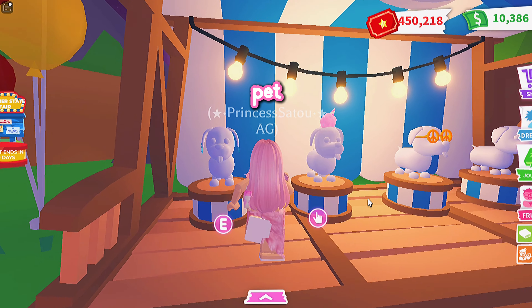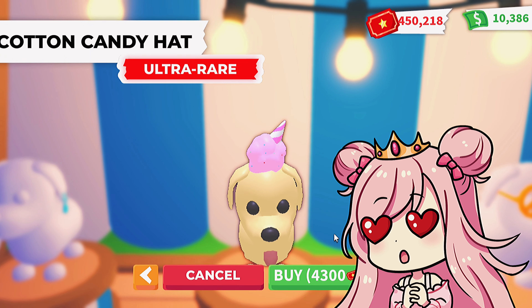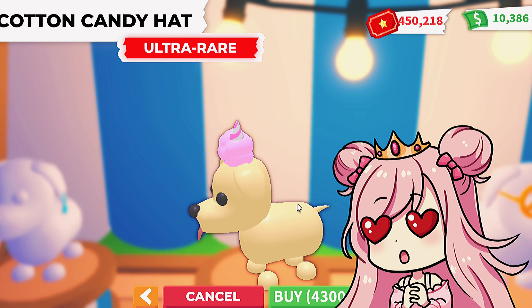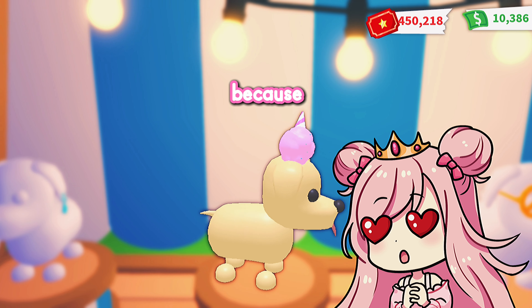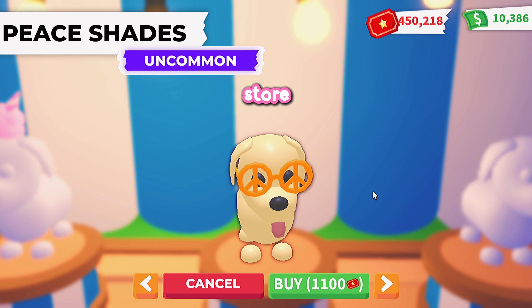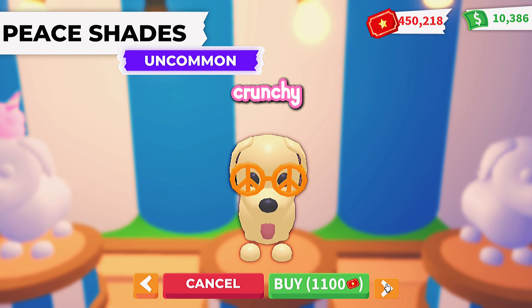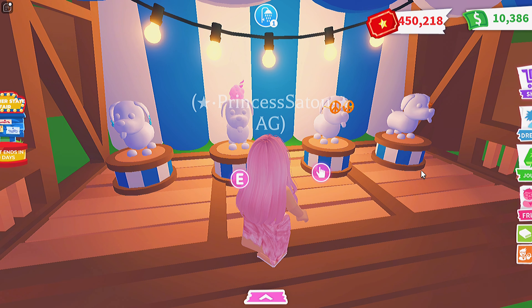Over here we have new items — new petware. There are sticky hand earrings, so cute and retro! A cotton candy hat that's adorable — it honestly should have been legendary. I'm going to get a ton of those. Then we have peace shades, also cute but they kind of remind me of chicharrones from the store — they look crunchy. And we have a pretzel eye patch, so cute — I'm totally getting a bunch of these.